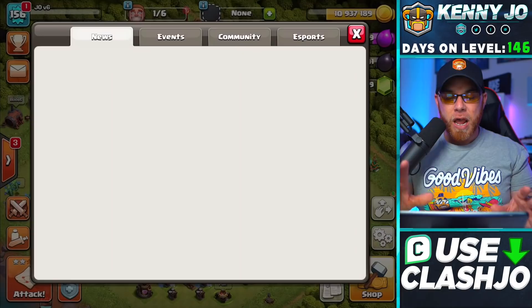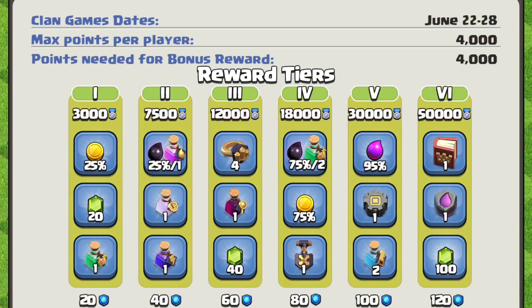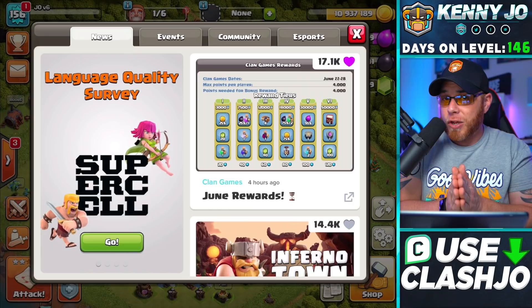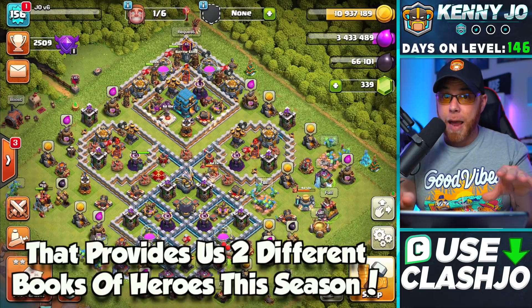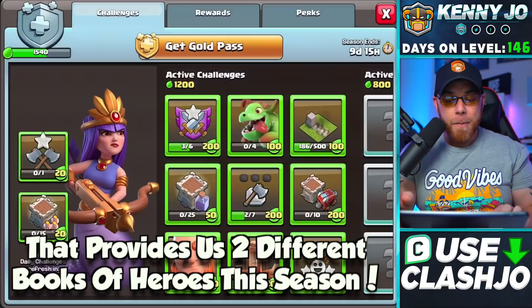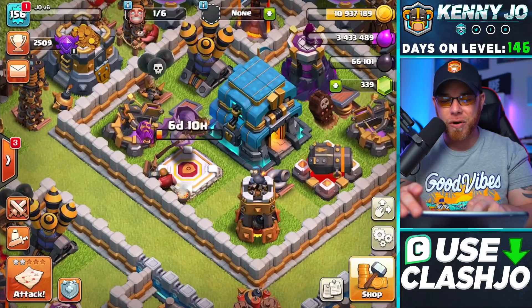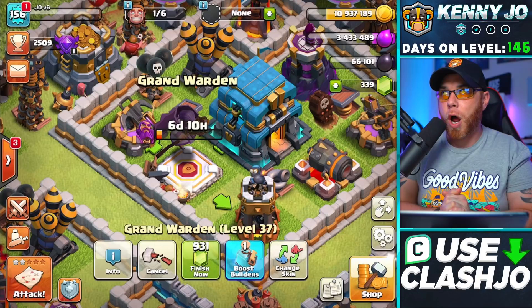We got some really good news this morning. I opened up the news tab and found the clan games rewards, and within those rewards we gained a Book of Heroes. You do need to max out the clan games in your clan to obtain that, but we'll definitely do so. That means we have exactly two hero books this season — the second comes from our season pass. That means we're going to be maxing out our Grand Warden this season. The Warden is currently upgrading to level 38.